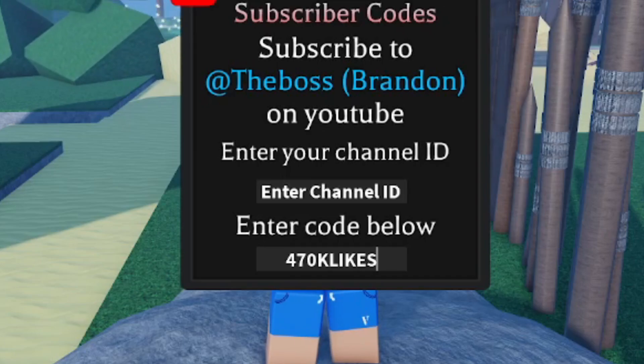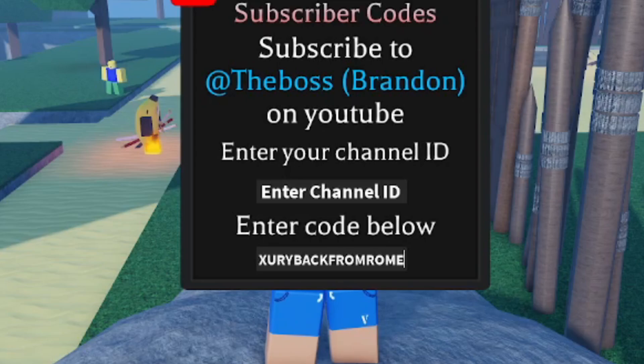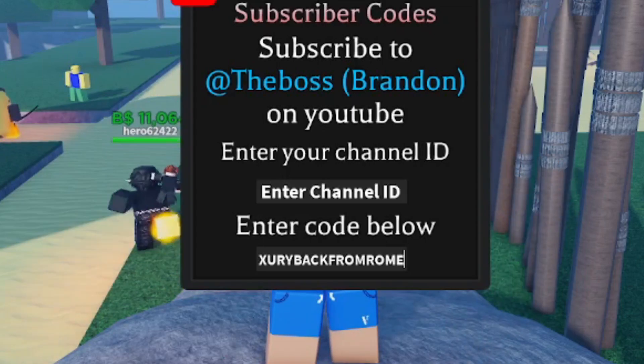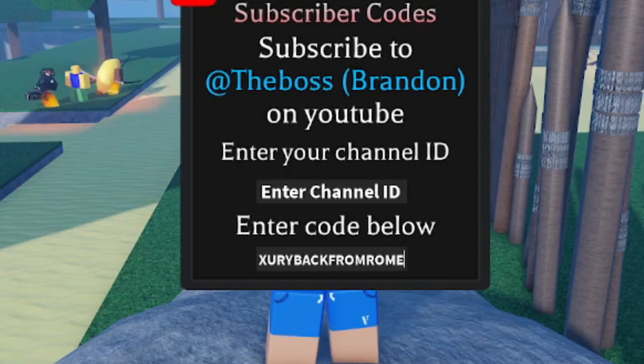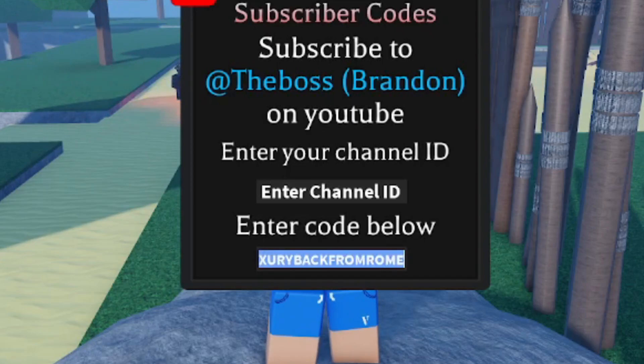The next code is ZURYBACKFROMROM — type it in all caps: Z-U-R-Y-B-A-C-K-F-R-O-M-R-O-M. This is an active title spin code. Redeeming it will give you a title spin.